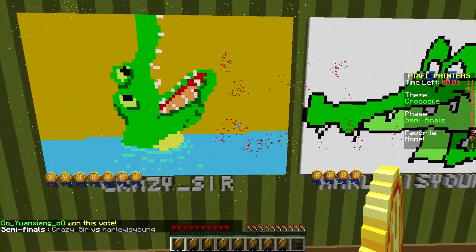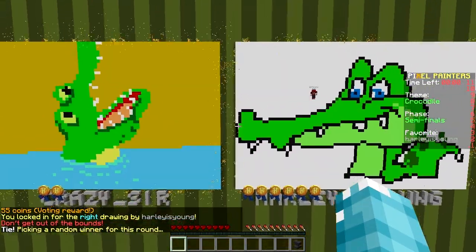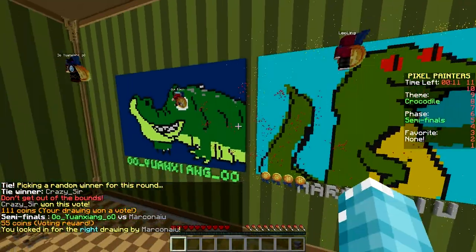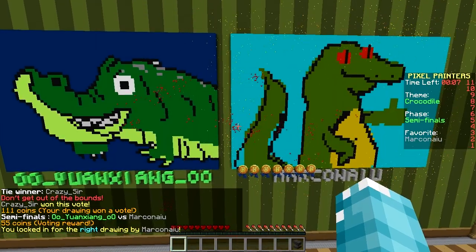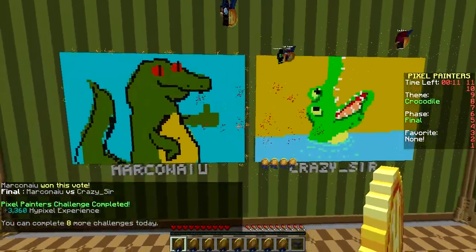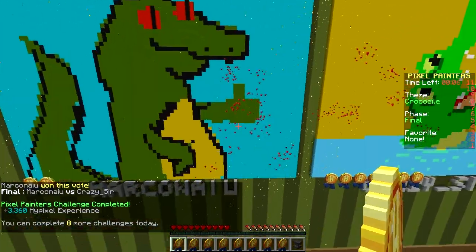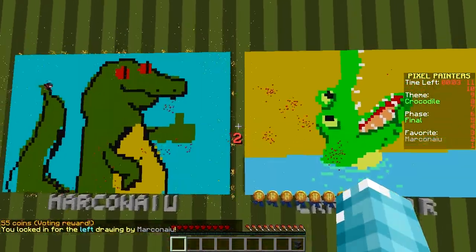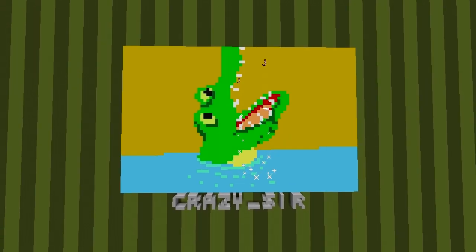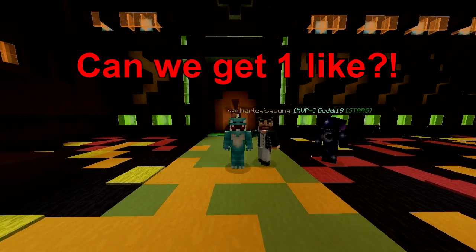Next up — me versus you. I'm winning, never mind, it's pretty close. Four-seven, five-six — I'll make it a tie. Are you serious? I win! The right one won because it has a thumbs up — although I've never seen a crocodile stand upright. It's not anatomically correct, but it has a thumbs up. Three versus seven — you win. That's it for another video, thank you for watching, bye!